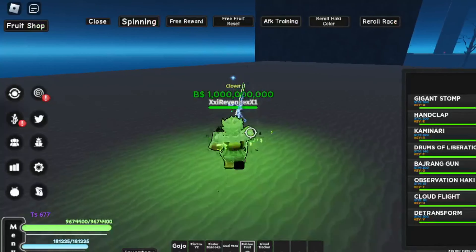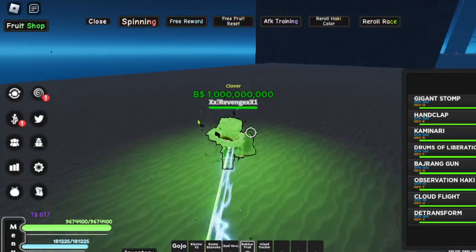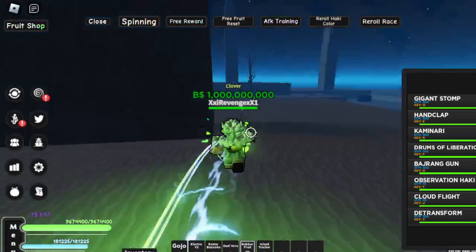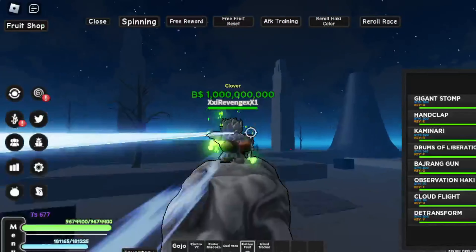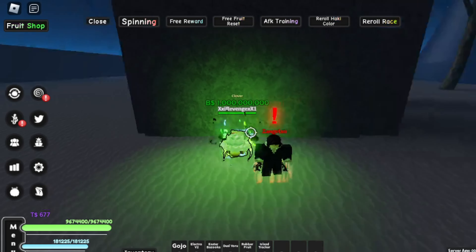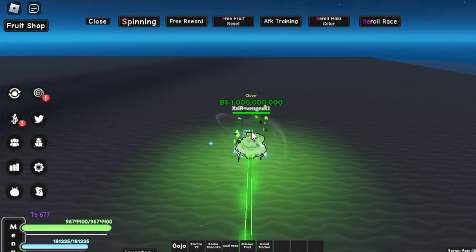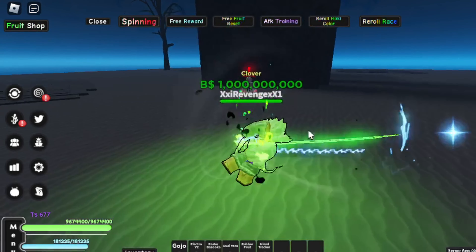Then after you get those, just kill Zan Getsu a couple of times until you get his sword. Then after you get his sword, you come over here and choose Zan Getsu to unlock all the moves. I think you have to defeat Zan Getsu a couple of times to also get the moves — it says so in the update log.